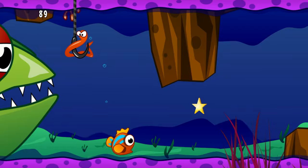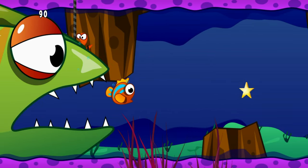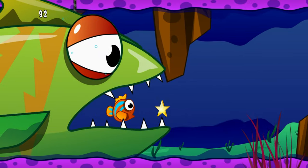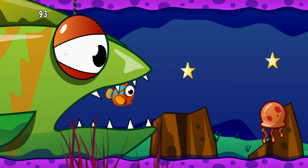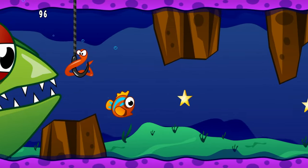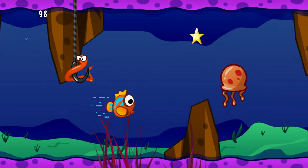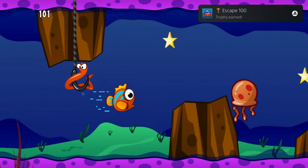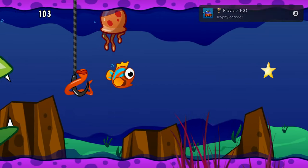First up, you've got Escape. You basically just have to not get hit by either terrain or jellyfish, so you don't get eaten by the fish that's chasing you. Your fish will automatically be ascending the entire time, so you'll have to hold Cross to get it to descend to avoid stuff, collecting 100 stars in a single run to unlock all the trophies for it.